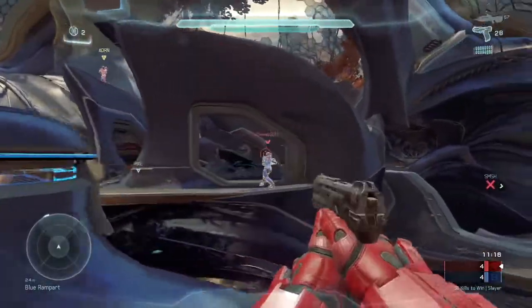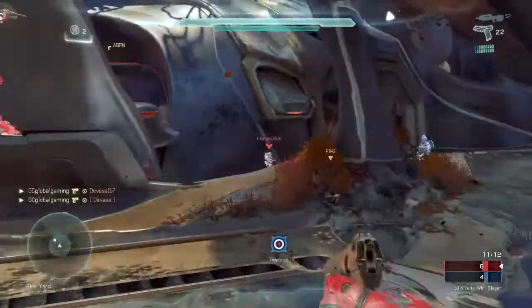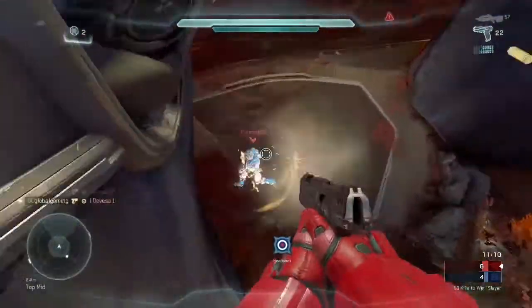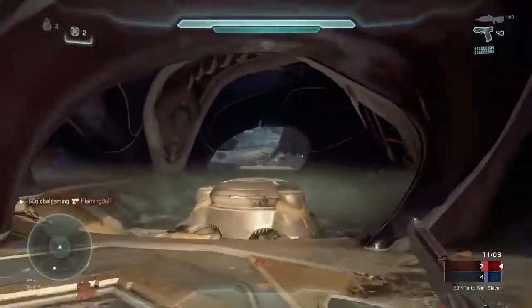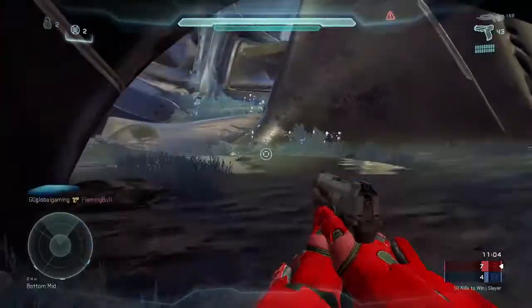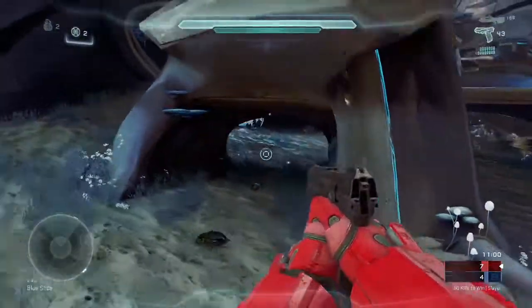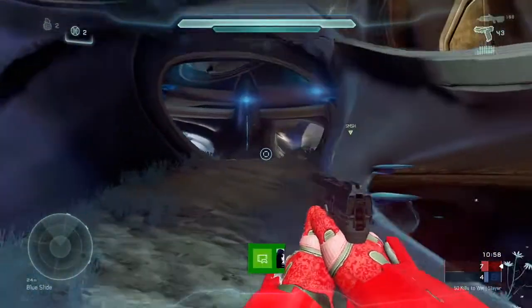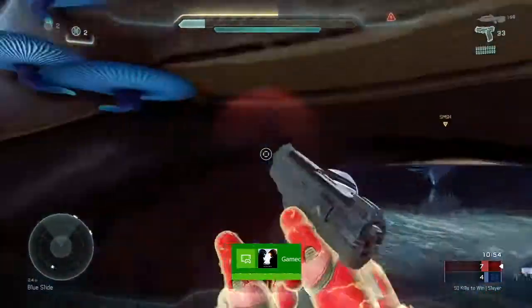If you go ahead and play a game, start up, shoot the wall and look at where the bullets are landing, then go into a custom game and look where the regular BR is landing — the shots are random. It's kind of like bloom in Halo Reach, which honestly is unfortunate and I think it's counter-productive in a first-person shooter with precision weapons such as a battle rifle, carbine, and whatnot.